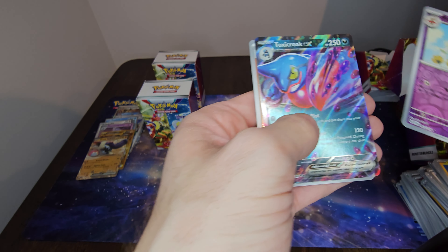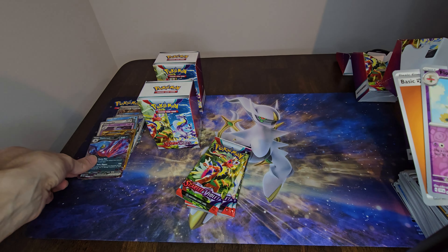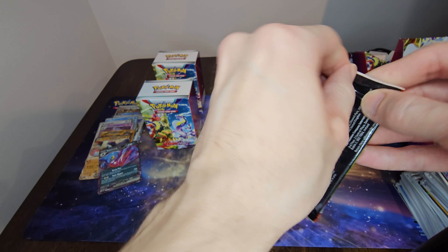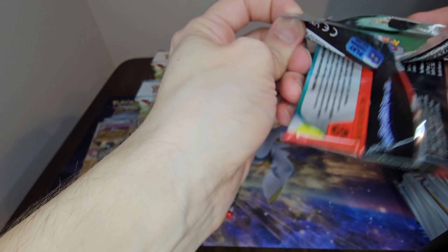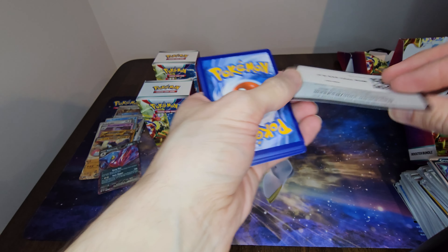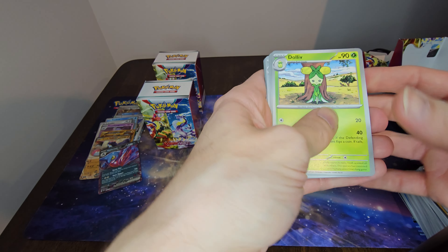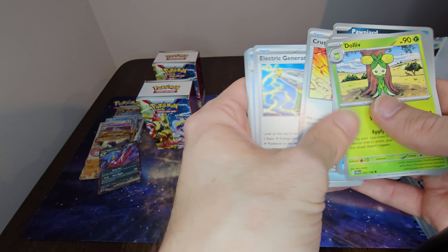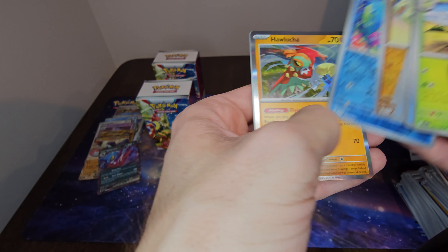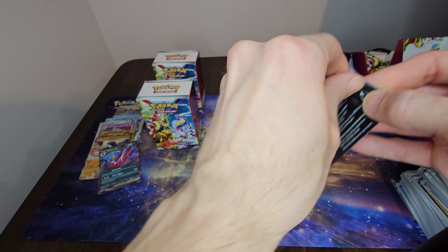We got a Toxapex EX — okay, that works, and I don't have that one. I'll have to look at the full arts more closely in the booklets so I'm more aware of the different types of cards I can pull — there might be something else I really want. We got another holographic Hawlucha.